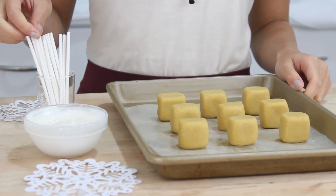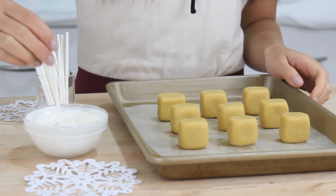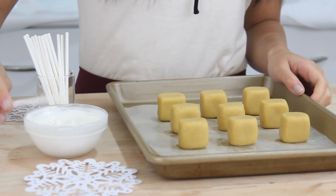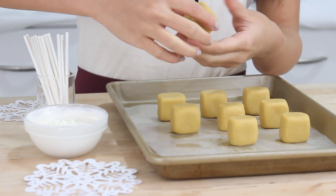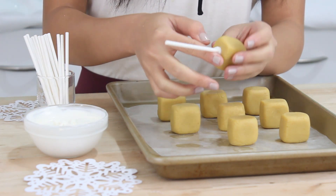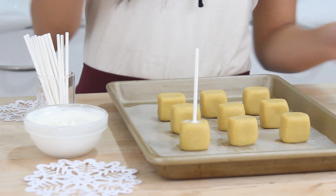Once they come out of the fridge we can start to add in the sticks. I'm just taking a lollipop stick, dipping it about half an inch into some candy melts, and then inserting it into a cake ball. This part is optional but I also like to wipe off the excess candy coating for a cleaner finish.